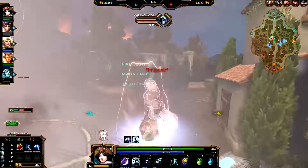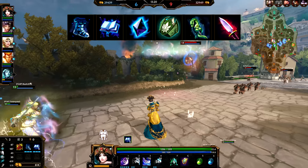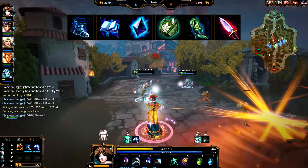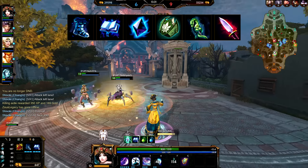For the support role, I go with cooldown boots, Book of Thoth, Obsidian Shard, then Lotus Crown and Rod of Asclepius. A little penetration at the end never hurts either. It gives a huge amount of power, and Spirit items overall are absolutely amazing in this build.